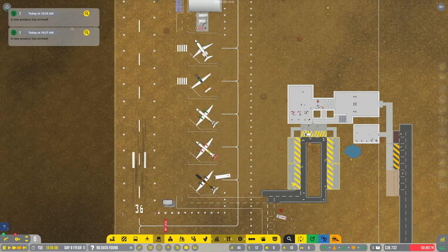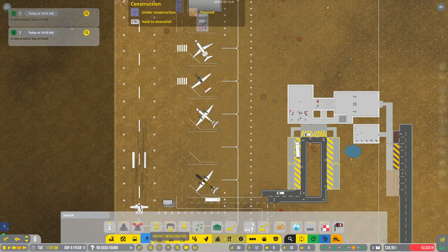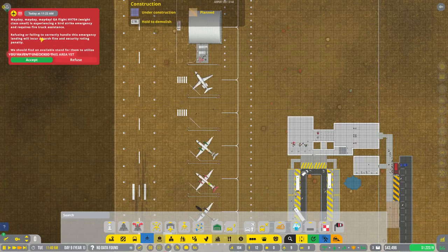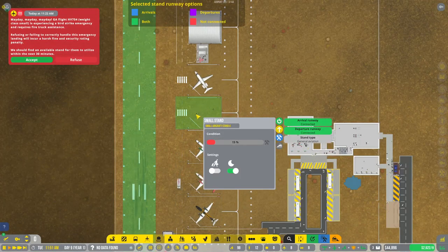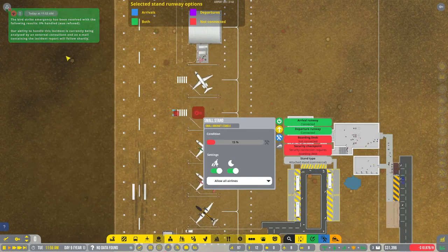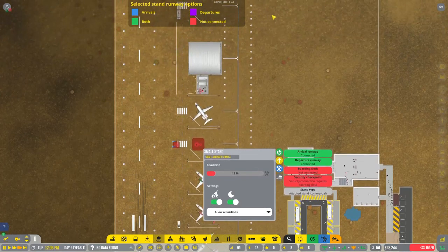Mayday mayday mayday — bird strike, emergency assistance required. There's an available stand right here. I wish it would automatically go into slow speed so I wouldn't have to do that manually.